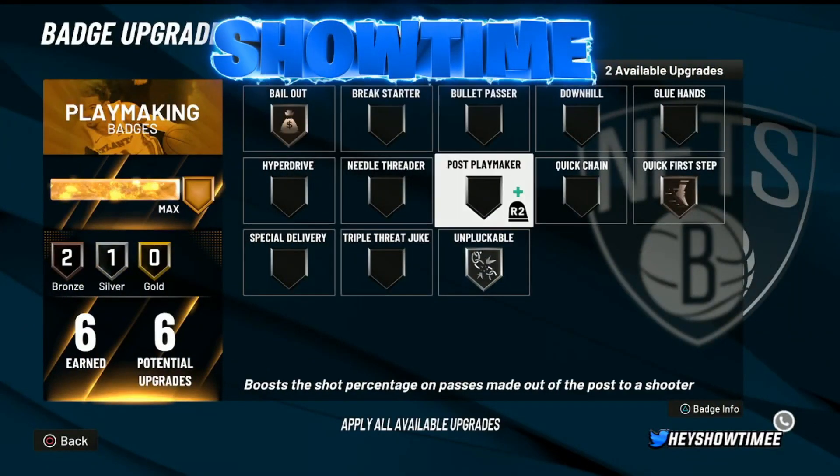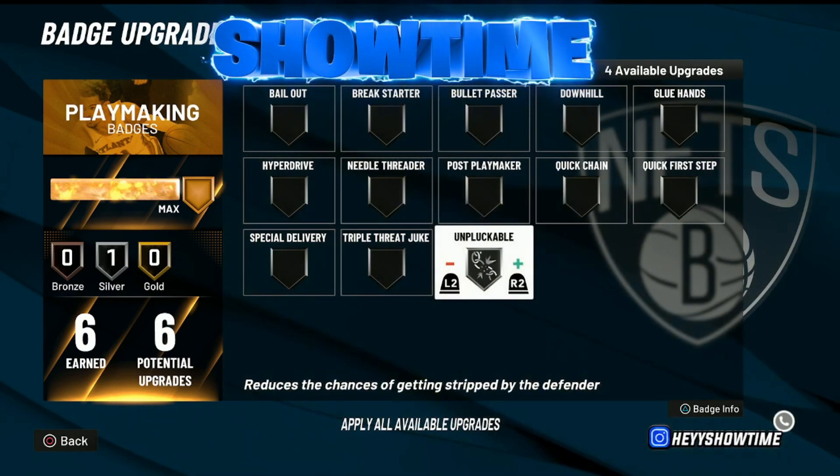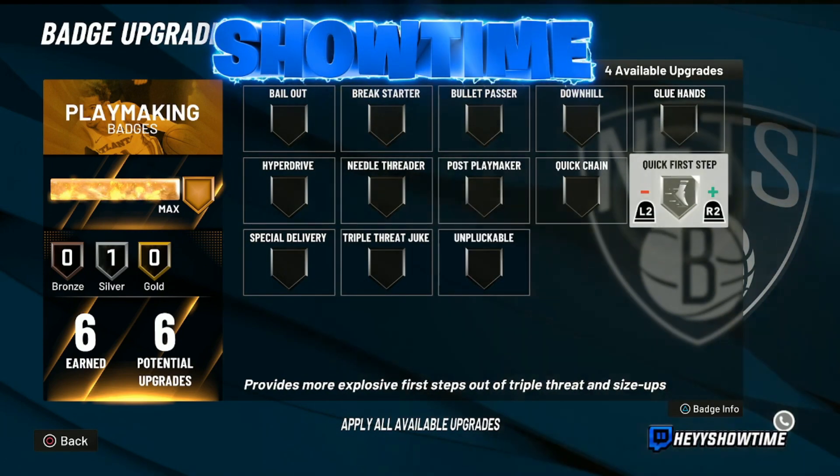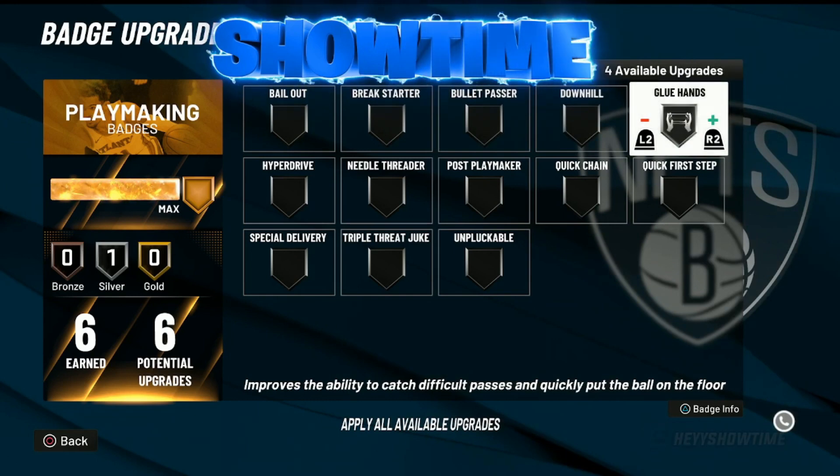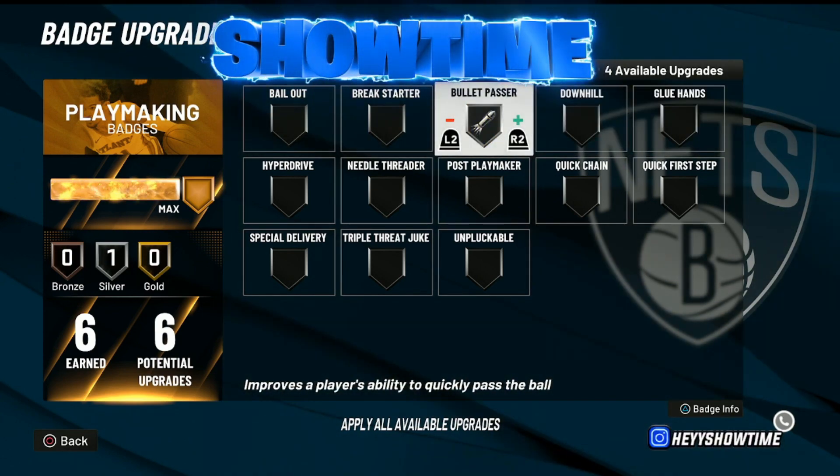Moving on to playmaking — there's a lot to cover here because many of these are really good on silver. First is Unpluckable — I like using it on silver. Gold feels too high and bronze feels too low, especially if you're a guard. Honestly, Unpluckable isn't a very powerful badge, but silver is a great level for it. Quick First Step on silver I use all the time — it works the same as it does on gold, to be very honest. Glue Hands on silver is great too. Bullet Passer I use on silver religiously and it works very well — I've heard it actually works better on the lower tiers and not as well on gold.